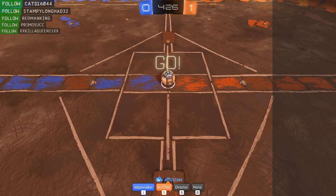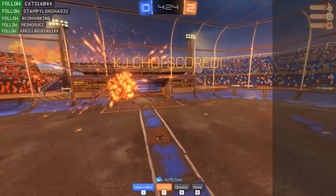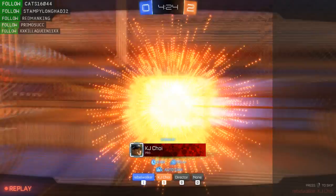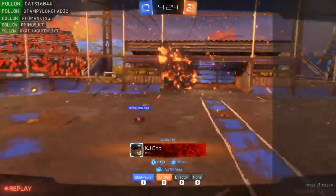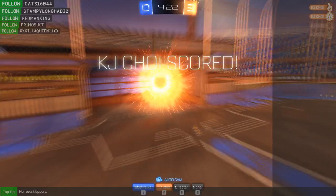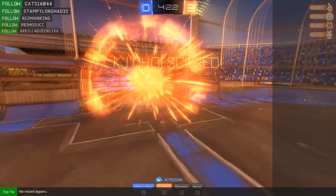KJ Choy coming in for the early shot straight into the goal on Rebel Walker. He has definitely been learning his fundamentals. Walker looks like he's a little bit more brushed up these days. Let's see if Rebel Walker can actually get to the ball first this time - no, just leaving it for KJ Choy to take another easy shot straight at the goal. It's almost like he's not even trying tonight.